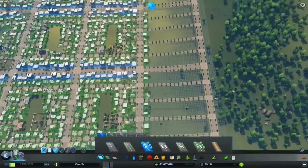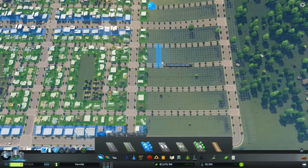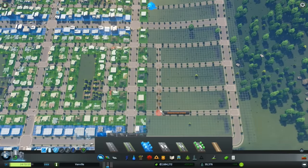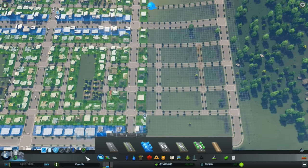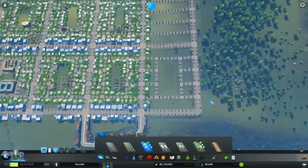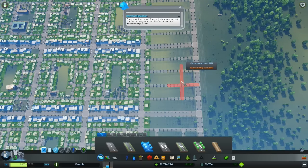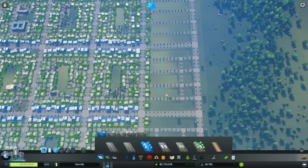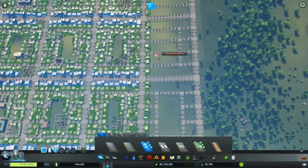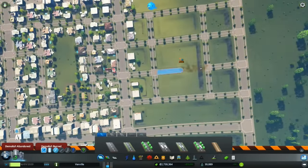Do we want to leave the middle part there? I think we do. Just over four — just like that, fantastic. That gives us a guide for the next road as well. So that's going to give us a lot of zoning.